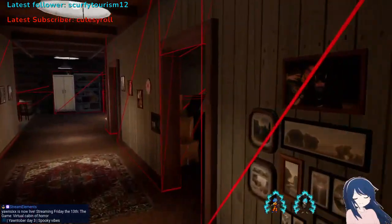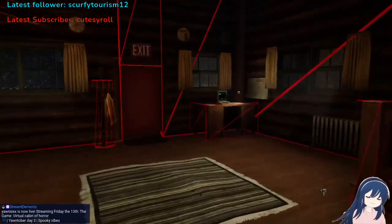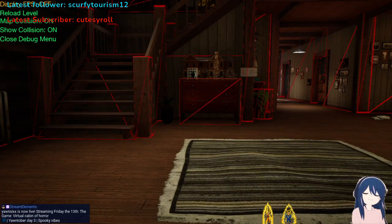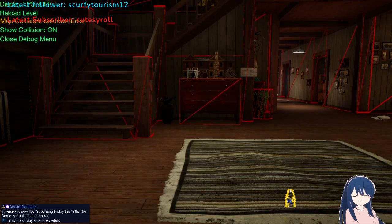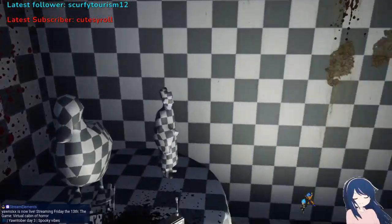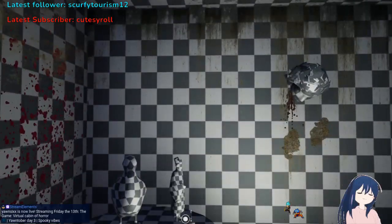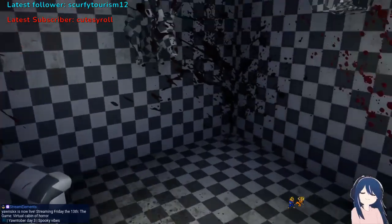Go to the wheelchair room. Actually, I think I might have done this wrong — up up down down left right left right, circle, A. Go to map collision — okay, it was off. Show collision leave on, map collision turn off. Then close the debug menu. This is where the fun begins — walk right through it.